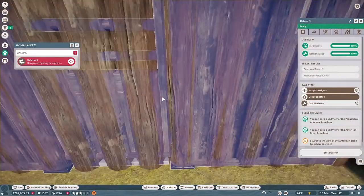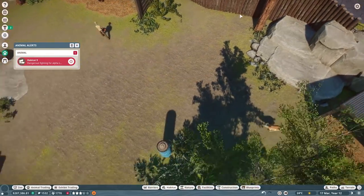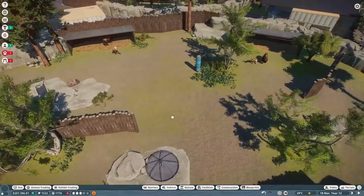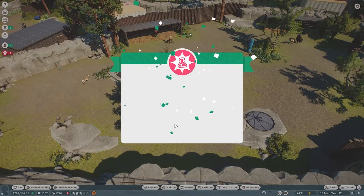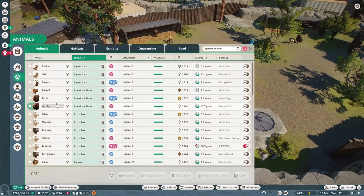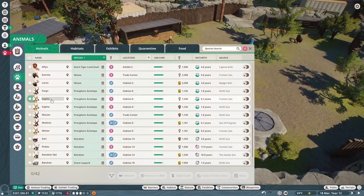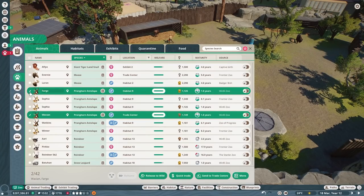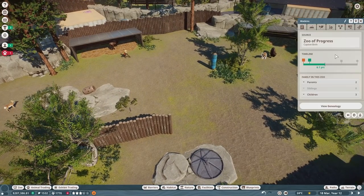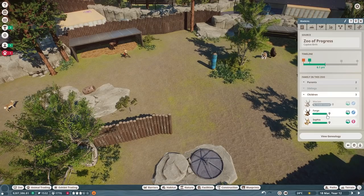Dangerous fighting for alpha status - who is it? The pronghorn antelope again. Did our baby grow up? Let's look in our animals, sort by species. Our bison has not grown up, so it's got to be the pronghorn. Watkins is the alpha, and his female babies grew up. His children are here - let's go ahead and send them to the trade center.